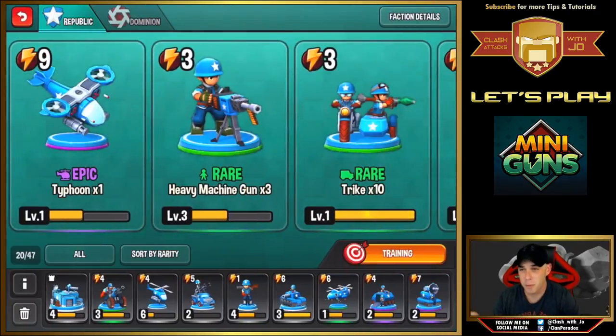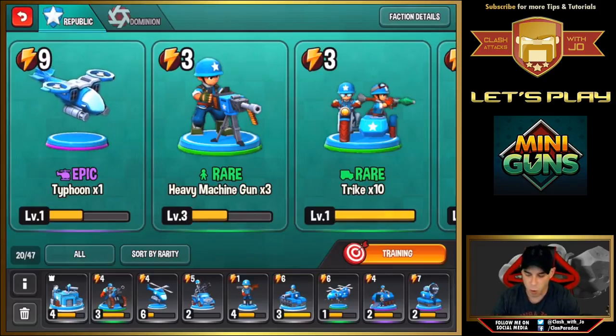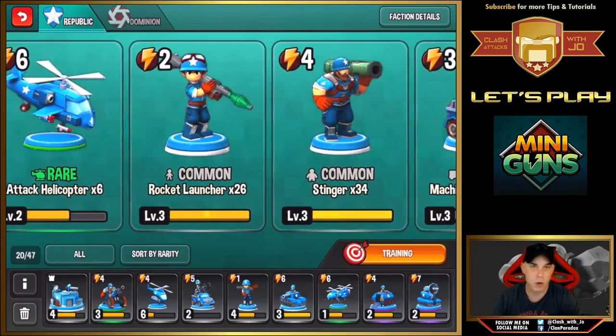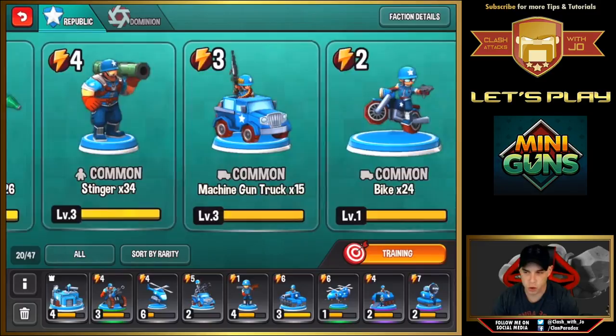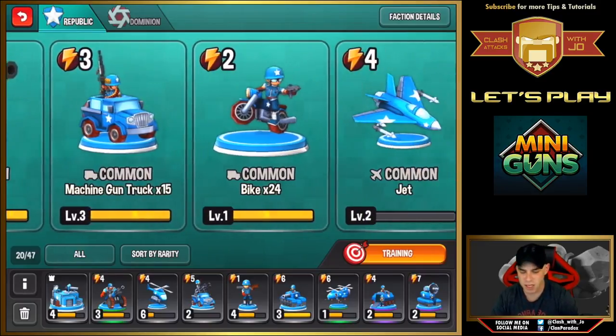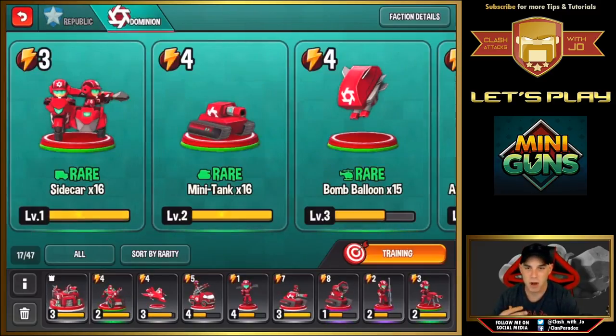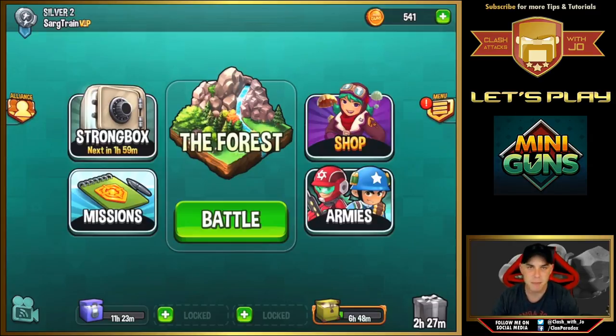As I mentioned, you have two armies — the Republic and the Dominion — and you need to set up both. You start with some basic minis right off the bat, and as you unlock crates you get more. There are epic, rare, and common minis. You have air units, tanks, air defense, and basic troops like the rocket launcher and the stinger. Everything is customizable to meet your needs. In the center you have the map and the battle button to get into a match.